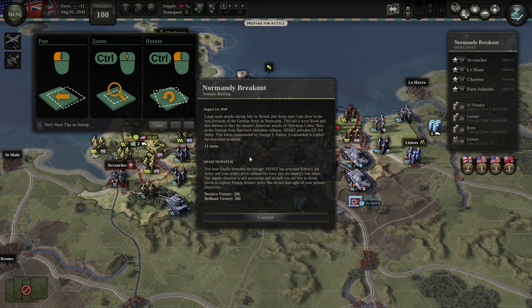Normandy Breakout — let me read the scenario. This is August 1st, 1944, just a couple months after D-Day. Large-scale attacks during July by the British 2nd Army near Caen drew in the best divisions of the German Army in Normandy, leaving a worn-down and thin defense to face the massive American attacks of Operation Cobra. As the German front line faces imminent collapse, Eisenhower activates U.S. 3rd Army, commanded by George S. Patton, earmarked to exploit the inevitable breakout. We have 11 turns; 200 victory points for decisive victory, 360 for brilliant victory.